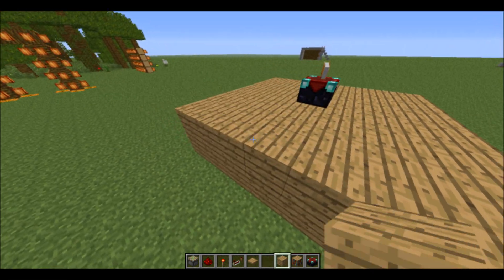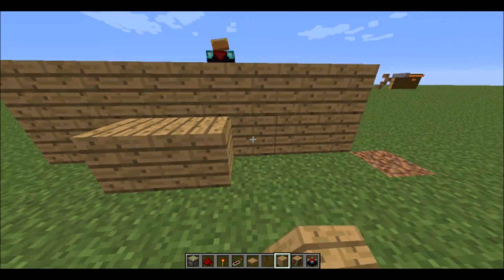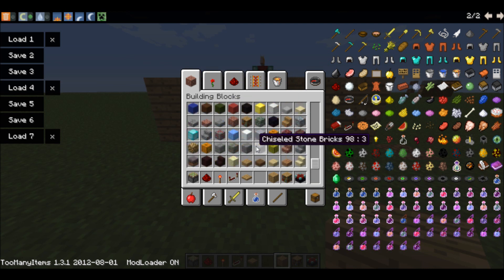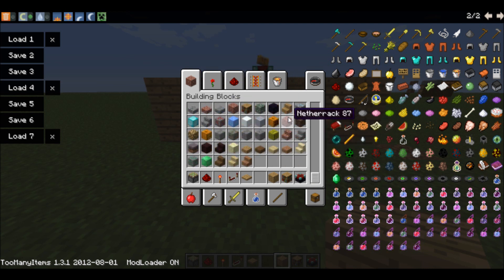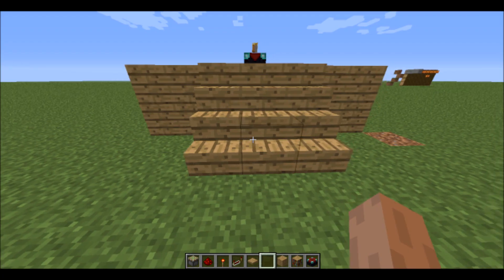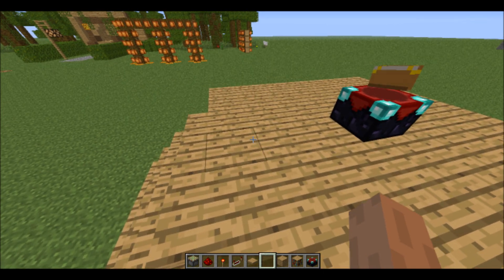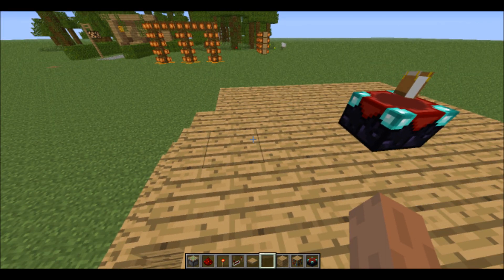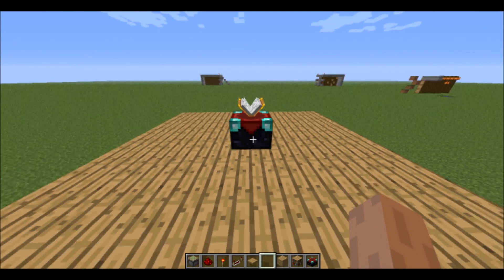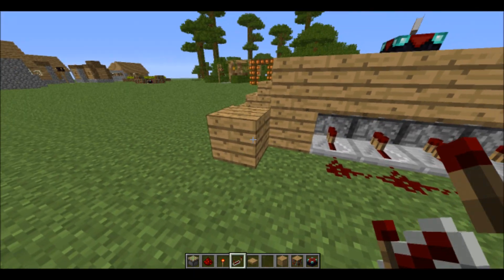First, find where you want your staircase to get up there. Go ahead and grab some stairs. It can be on both sides, but that's a little more difficult to build. If you just want an easy tutorial, find where you're going to be walking in — that's where you want your block with your torch to be.